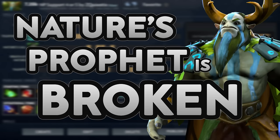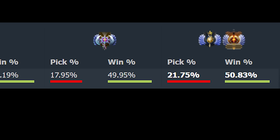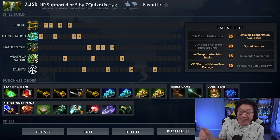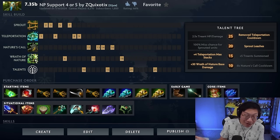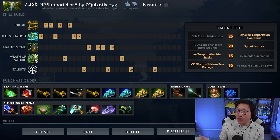Nature's Prophet is broken right now as a support. You don't need to look at his win rate — I know it's not that convincing, but he is a bit of a tricky hero to play and many people don't do it correctly and they grief intentionally or unintentionally, which lowers the win rate. After you watch this video, you will know how to play him correctly and win games. He is pretty much 100% picked or banned in the immortal bracket.